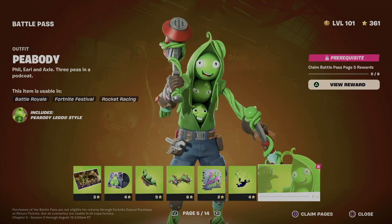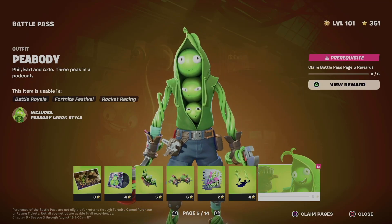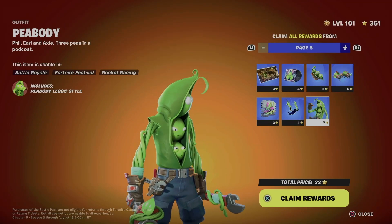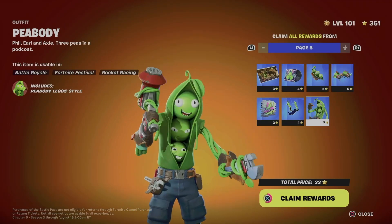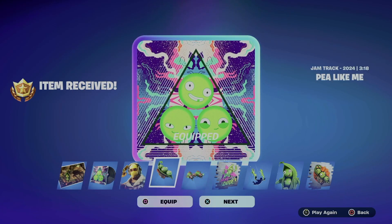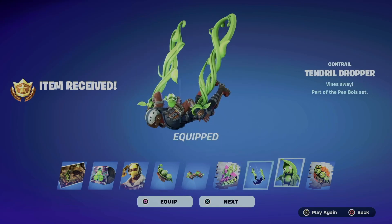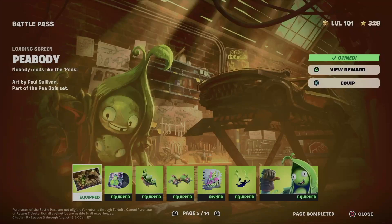What I like to do is just hold square — tap on square — because on the bottom right side of my screen it says 'claim page'. For you guys that could be a different key, just tap that and then hold X and we're going to get everything from within the page. This is just the easiest and quickest way to do it so you don't get confused. You will know if you have enough battle stars to claim the entire page.